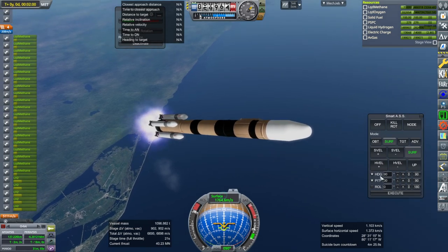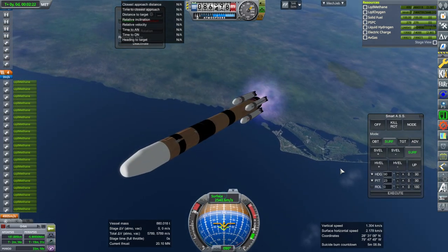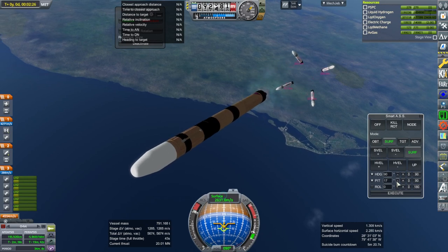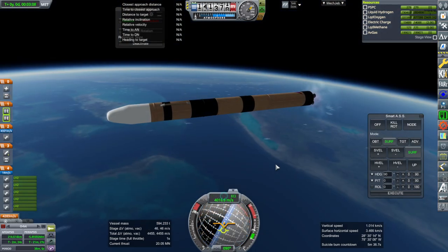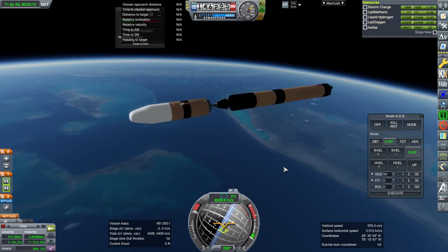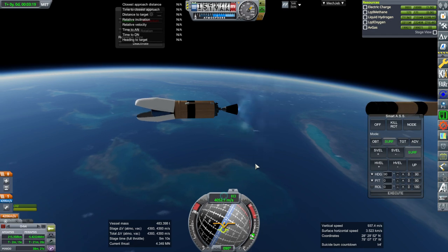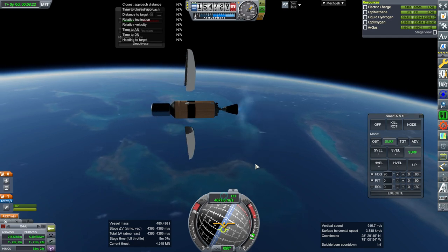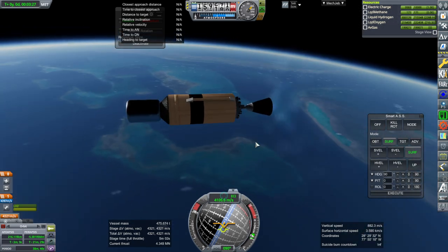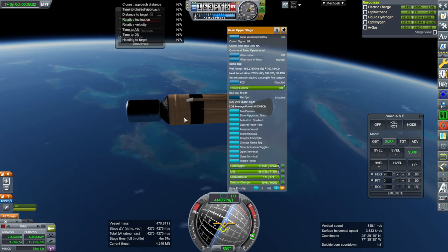The diameter of this is exactly the same as SLS — it's 8.4 meters. Booster separation, off they go. First stage separation, upper stage ignition, fairing separation. That's why I should make custom fairings. Looks like it might be able to carry a little bit more than this, given how much delta-V we have. I may consider making this tank heavier.